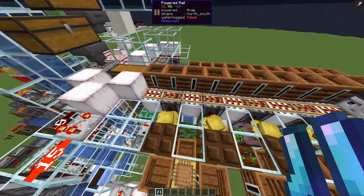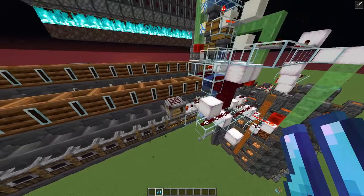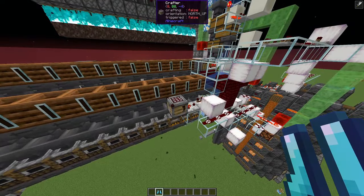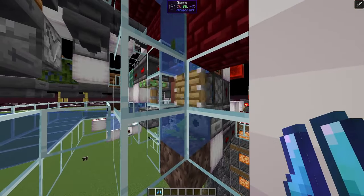So the villager module will run only if I actually need potatoes. And the next component is the dried kelp block farm, which I presented in a previous video, so I'll be very brief here. The kelp generator is bonemeal powered, and a variant of Ilmango's kelp farm.